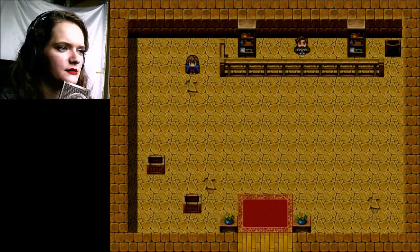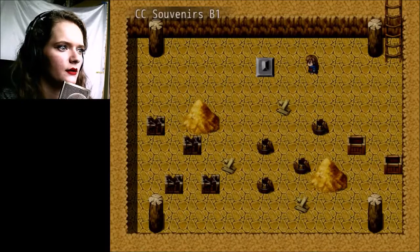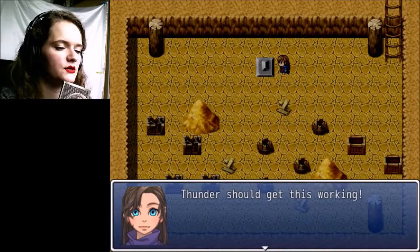But I don't know where it is — where's your generator? Oh there we go, I didn't even notice it, I thought it was just another crate. This must be the generator. Use thunder to activate the generator — let's do it.